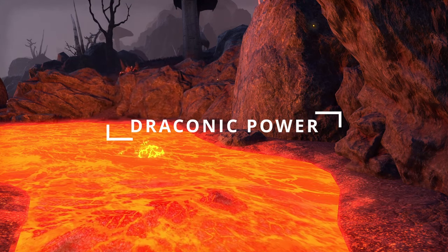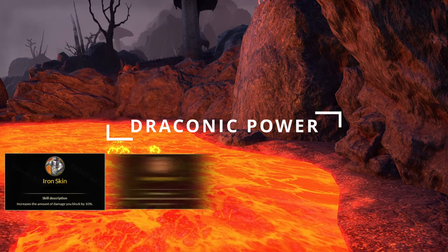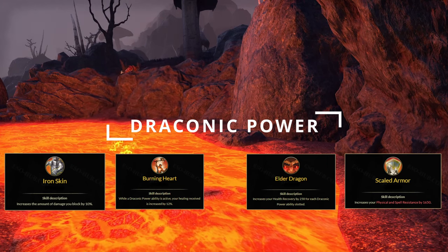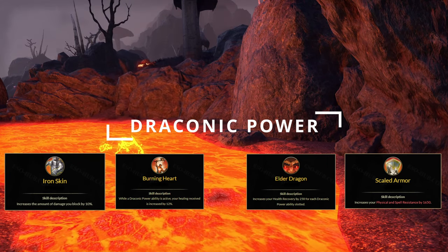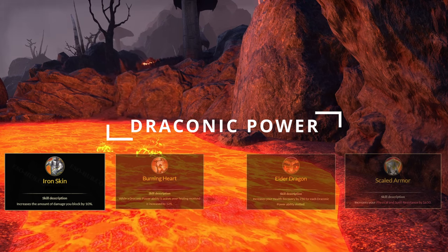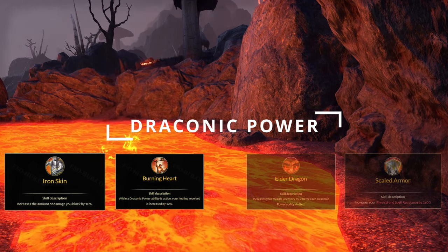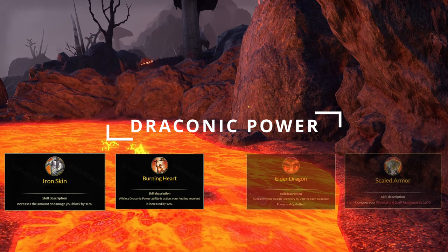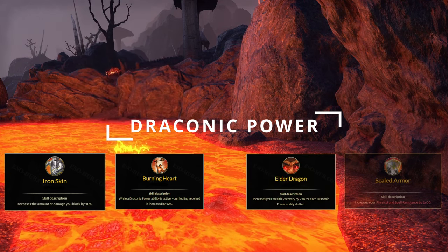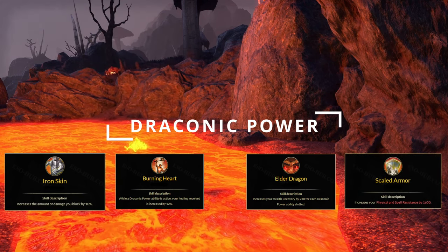In the Draconic Power skill line, we have Iron Skin, Burning Heart, Elder Dragon, and Scaled Armor. All of these are great passives to have. Iron Skin increases the amount of damage you can block. Burning Heart increases your healing received while a Draconic Power skill is active. Elder Dragon increases your health recovery while a Draconic Power skill is slotted, and Scaled Armor gives you bonus resistance.